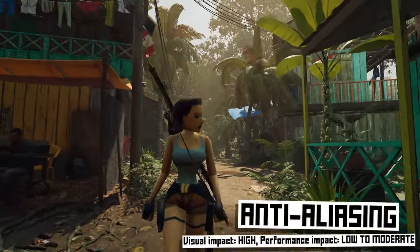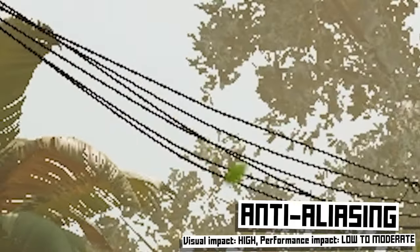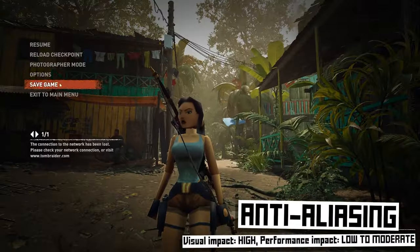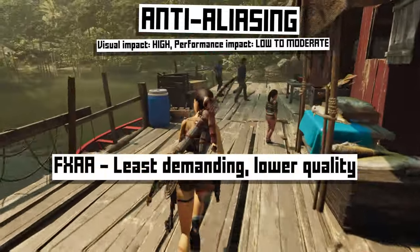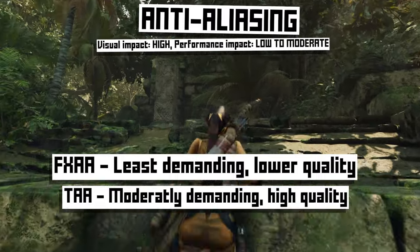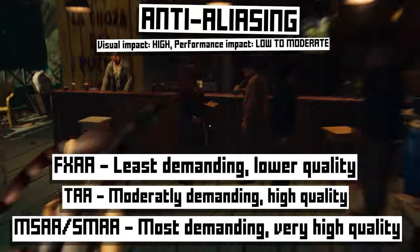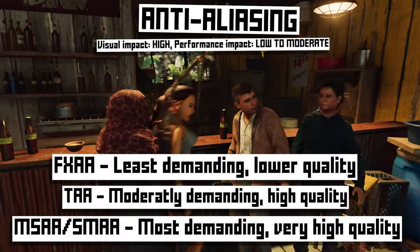Anti-aliasing is a fundamental setting you'll find in almost any game. When your PC renders an object — for example, power lines — it has to do it out of pixels, and the edges of lines, especially diagonal ones, end up getting all jagged. What anti-aliasing does is soften the edge by adding extra semi-transparent pixels. There are several different types: FXAA or fast approximate anti-aliasing is the least demanding but doesn't have the highest quality. TAA is temporal anti-aliasing, which collects samples from multiple frames and looks really good without a huge impact on FPS. MSAA or SMAA are the most demanding and don't usually look better than TAA. Try out each one available in your game and see which looks good without impacting performance too much.